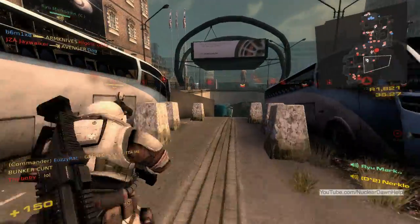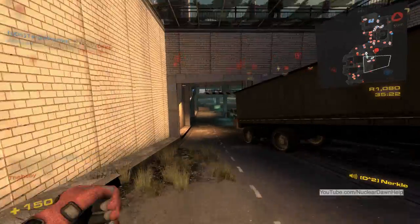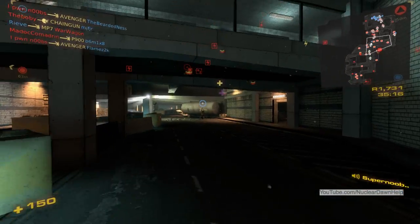Let's have a team go through the subway and hit their assembler. Roger that, we're in the subway now. We can hit their assembler from inside their base. I'll bring another guy's idea — I'm just going to start dropping daisy cutters everywhere.